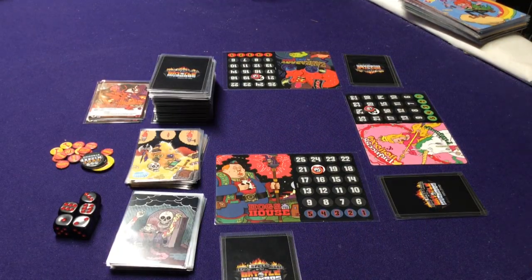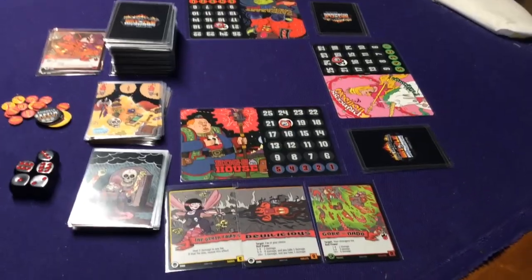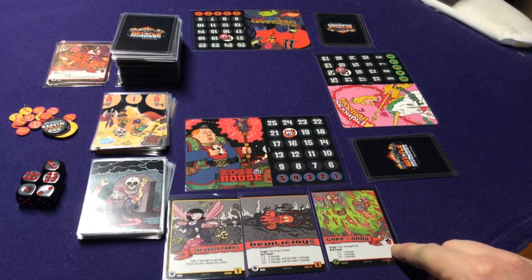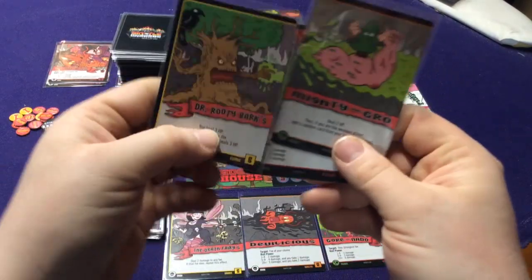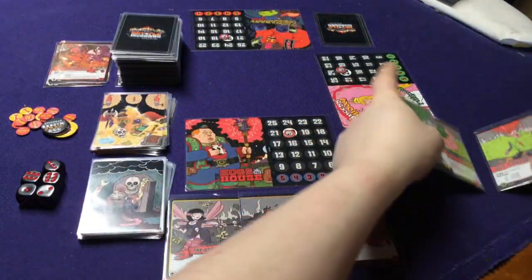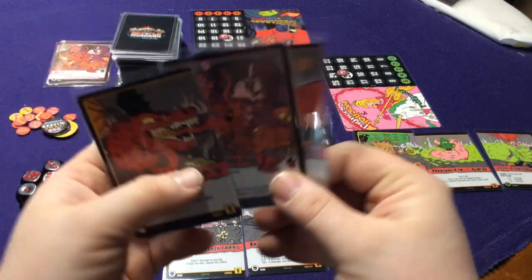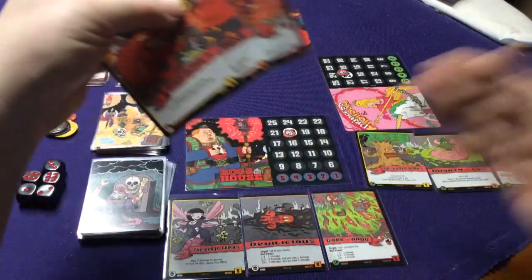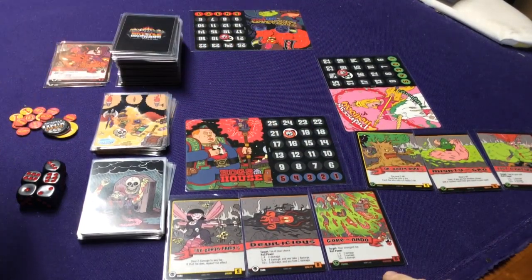Let's say we start our turn — all players have three cards, so we flip them all over. My character Hodge of the House has the Deathsperry's Devilish Gornado, with an initiative of 2, so I'm probably going last. Princess Holiday has Dr. Root Barky's Mighty Girl Fisto Nature, with an initiative of 14. And Zanzibar the Genie has Wormitaurs Explodifying Packed with the Devil, with an initiative of 18. Since we all have three cards, Zanzibar goes first, Princess second, and Hodge of the House goes third.